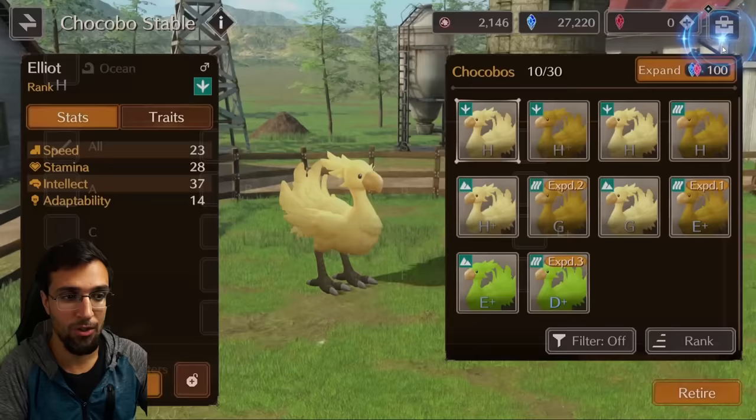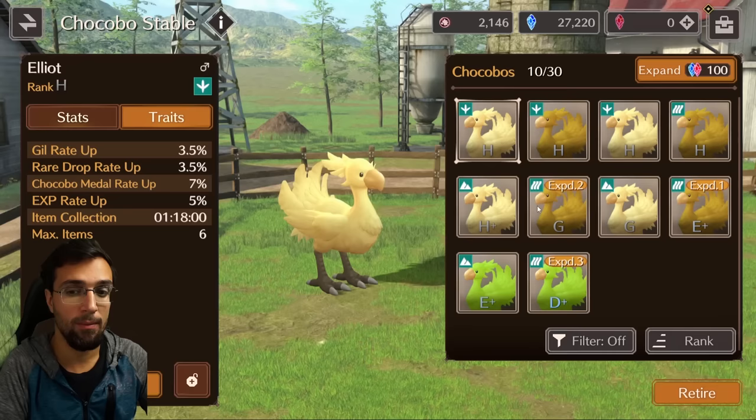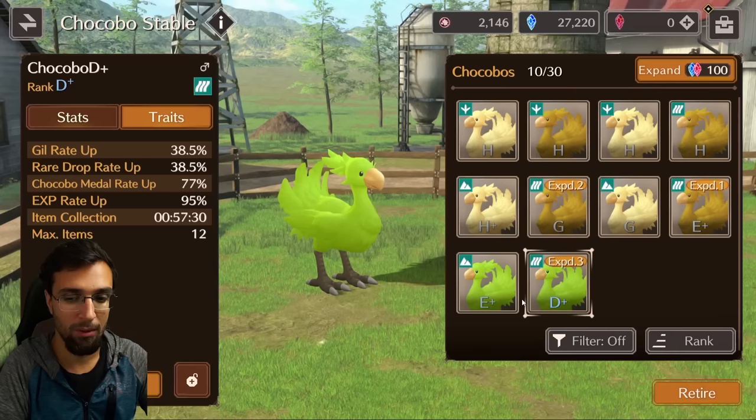Now we know lettering determines how many stat rolls you get. What you're looking for is a good build of rare drop rate and metal rate up. Metal rate up is a really good early one because the more medals you get, the better Chocobos you can buy — since Chocobos are very expensive. Color and gender don't determine anything as far as we know; only the lettering system affects stats. For example, I have a 3.5% increase on a weaker one, but my D+ Chocobo has 38% guild increase, 38.5% rare drop rate, and 77% metal drop.